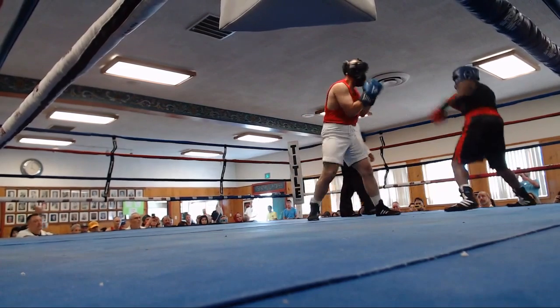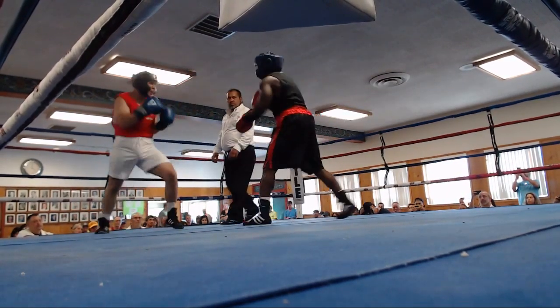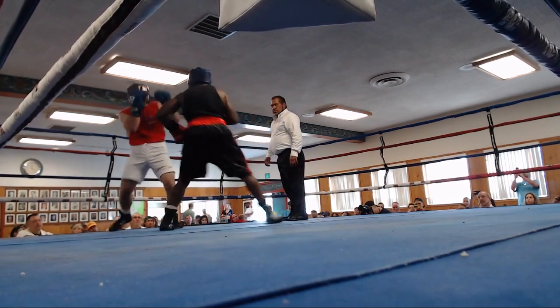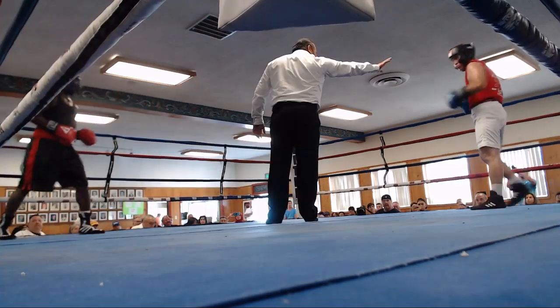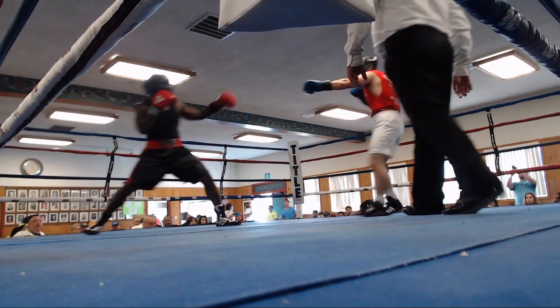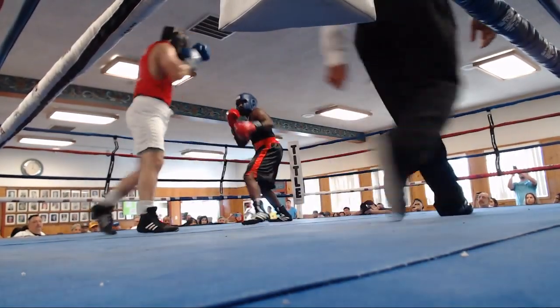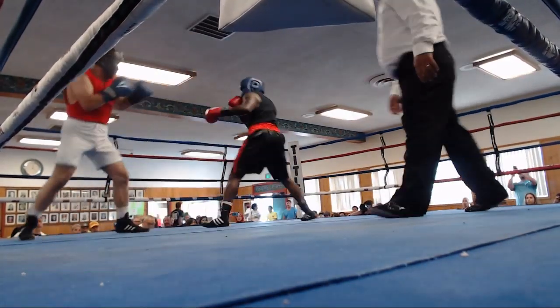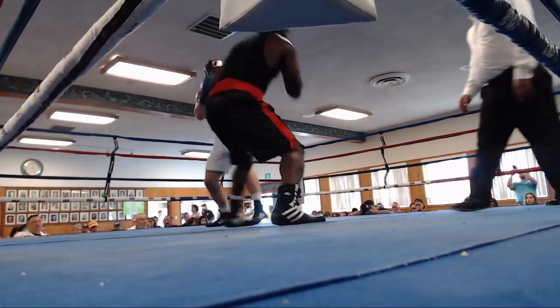Walker has to make an adjustment because that right hand after the body punch is looking to be a game-changer early in the fight. Walker is more flat-footed now. If I was going to bet on this — which I'm not — I think Mills is going to go to the body and then try to throw the right hand over top.